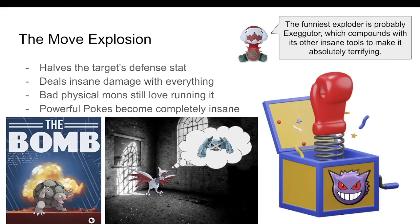Just having Explosion — or even the less powerful Self-Destruct — in your kit is a big deal. It might seem crazy, but even Gengar, who has a base 65 attack, gets great use out of this move. With zero investment and a negative nature, it can hit Blissey for over 75%, Celebi for over 50%, and Zapdos for nearly its entire health bar in Gen 3.